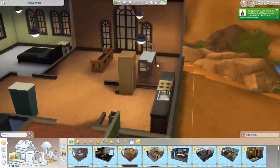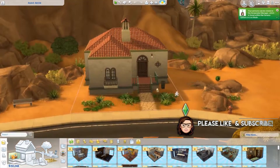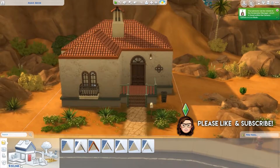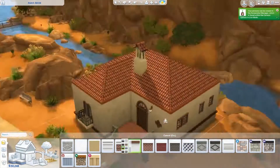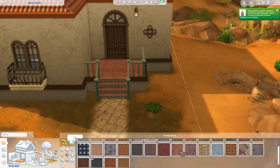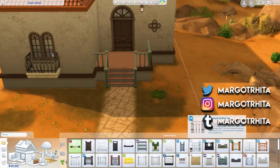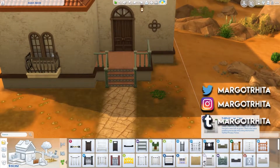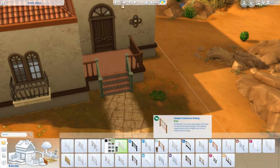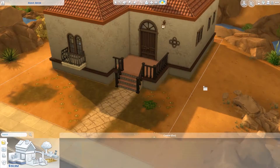This is one of the smaller lots in the southeastern area of Oasis Springs. This was a pre-existing house — I'm just remodeling it, and as always I keep the essence of the home and just kind of make it more Margarita-y. This will actually be home to Darlene Smart. She is a self-proclaimed cat lady, and you'll meet her if you stick around till the end of the video for the Create-A-Sim portion.